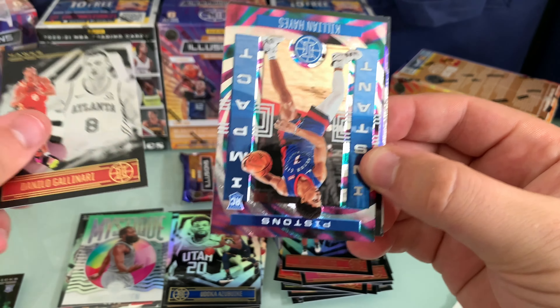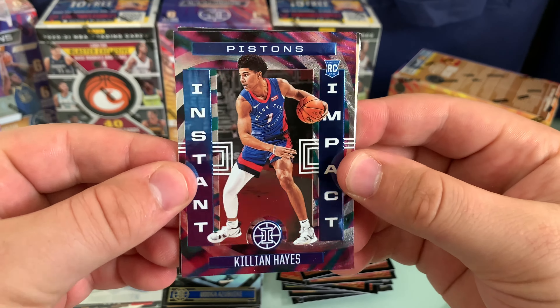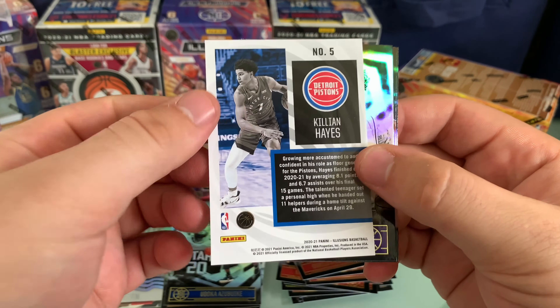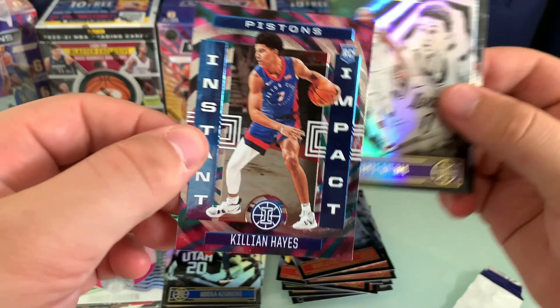Danilo. Looks like we've got a pretty cool looking insert coming up — Instant Impact. Real cool colours going on there. Instant Impact Killian Hayes. Definitely prefer this design to last year's. It's not numbered, but really cool colours. Kuzma. There's the second Thunder rookie, so we'll take a Theo. Not really picking up too much of his stuff at the moment, but definitely take a pull. And then Najee. One pack to go.